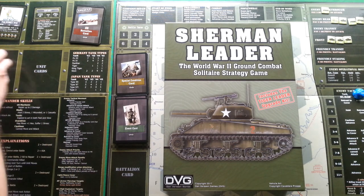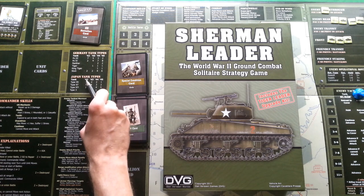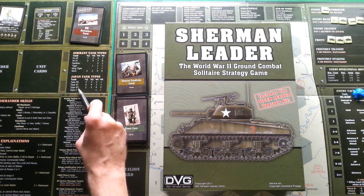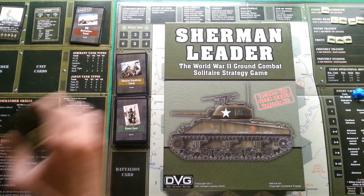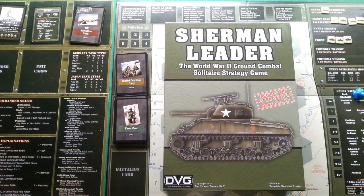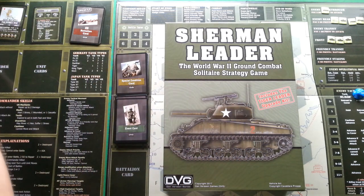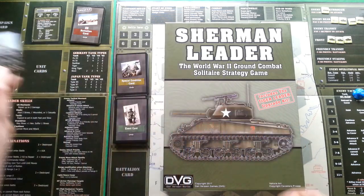Next we take the proper number of Japanese tanks for 1942 — 395, 597, and 297E tanks — and put them into an opaque cup and shuffle. This gives us a pool to draw enemy tanks whenever we face a unit with armor. Now we can go to our own units. We have 51 special operation points to spend, remembering we can have no more than two armor in command.